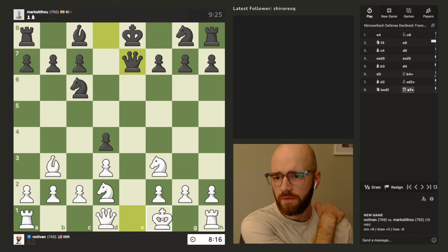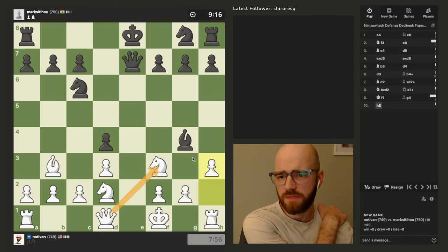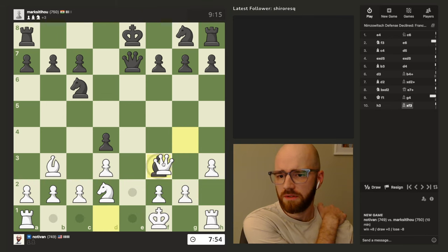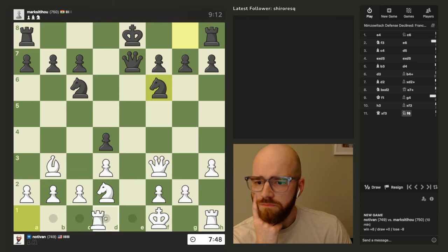I don't think I want to trade the queens quite yet. The only way I have to recapture this is with the king anyway. I think I'm just going to move off to the f file. Maybe that's not the play. If he wants to take this, I can just take with the queen — that's fine. Maybe this is all part of the trap, but I still feel like we're pretty even. His g-pawn is weak right now.